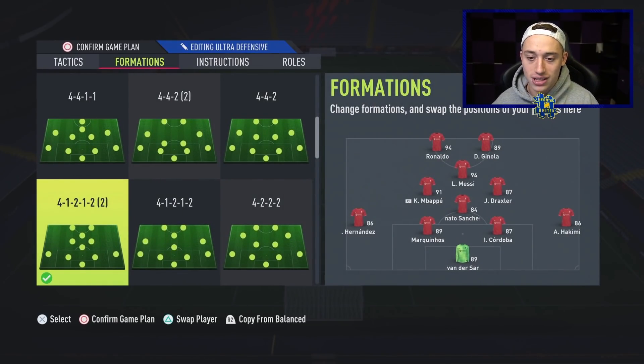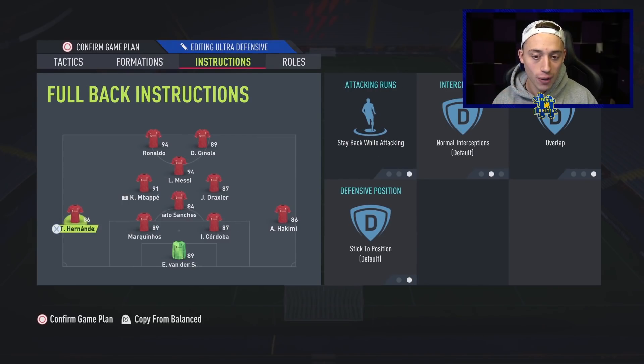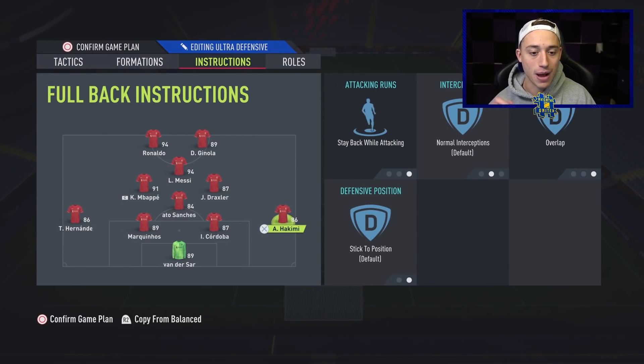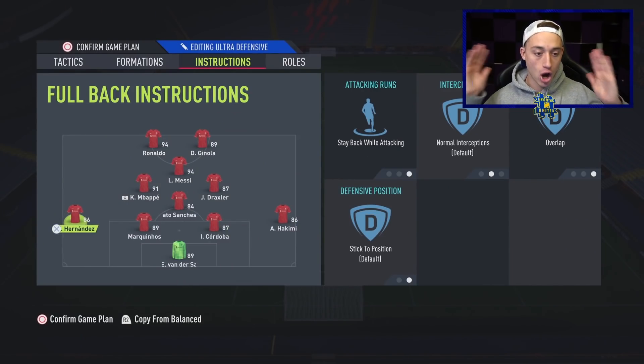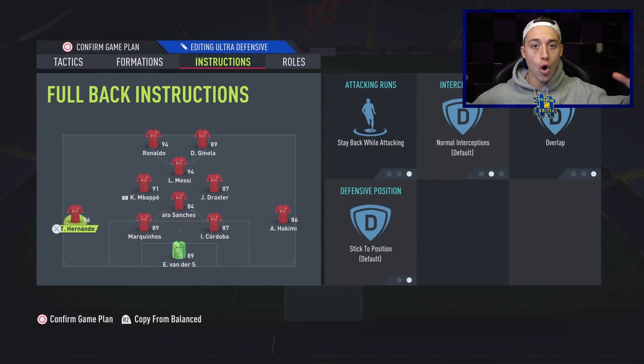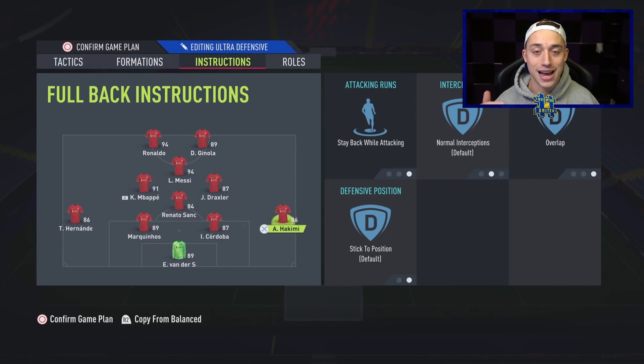Now the instructions, which are extremely important. Starting with the defense: both the left back and right back are on stay back while attacking. You always want this on your fullbacks because it's very difficult with fullbacks on balance to defend. We've also changed the run type from mixed attack to overlap — this is absolutely key to get up the pitch attacking. So Hakimi and Hernandez are both going to be overlapping, giving you more options going forward. With stay back while attacking, you shouldn't be too exposed at the back. On the CDM: stay back while attacking and cover centre — we literally want him to stay back and in the centre, because we need someone to defend in this very attacking formation.